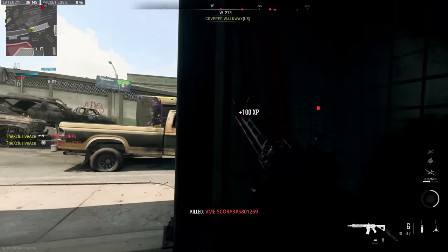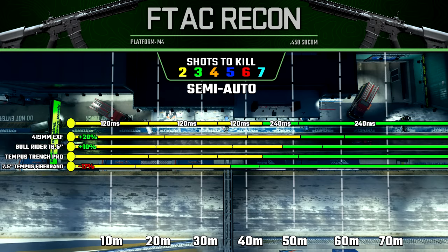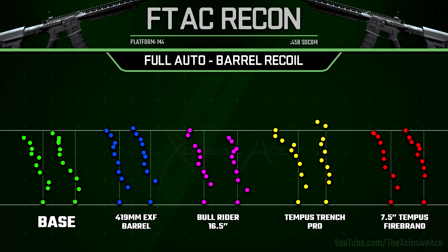Now let's get into attachments, starting with barrels and how they affect range. The first barrel increases range by 20%, which is a nice boost, whereas the second gives only a 10% boost. The third barrel doesn't change range values at all, and the 7.5-inch Tempest Firebrand barrel reduces range by about 17% — very noticeable. Looking at recoil, the barrels don't change it a ton, but the Tempest Trench Pro barrel adds more magnitude and randomness to recoil plots. With the 7.5-inch Firebrand barrel, the key issue is increased inconsistency in that jump between the first and second shot fired, which can be really difficult to handle.